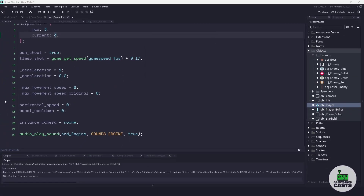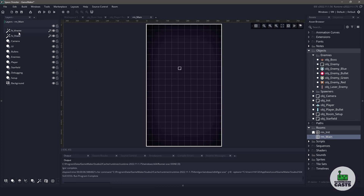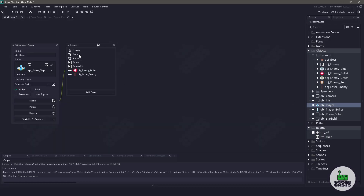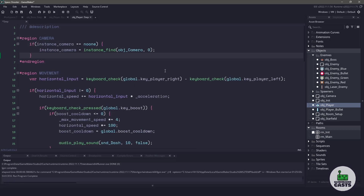Now let's implement some screen shake. I am using the filters and effects in this particular room for a shake effect. If you don't have a subscription or permanent license, I'll leave a link in the description on how to create your own camera shake without using these filters. Inside the object player in the create event, on line 20 we have an instance camera variable currently set to noone. If we open up the object player's step event, we have an empty region for the camera. We write a simple if statement: if instance camera equals noone, then find the first instance of our camera object.